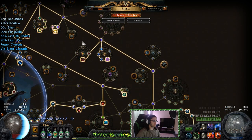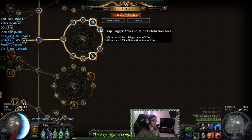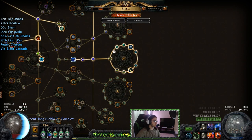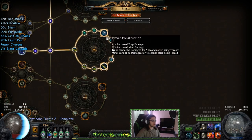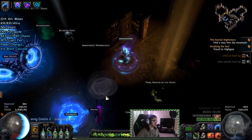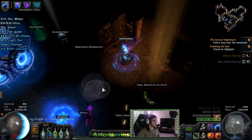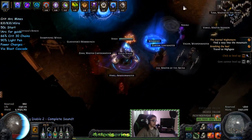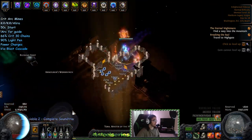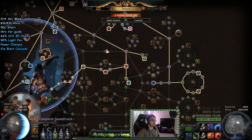Grab Doom Cast, come down to Clever Construction and High Explosives. These trap trigger area and mine detonation area nodes are very useful — what it means is it's the area that the mine can detect. So my arcs can detect really far, and if a monster is over here and I detonate, my arc can chain all the way into the back room. It ends up giving you off-screen potential clearing with Arc, which is really cool.